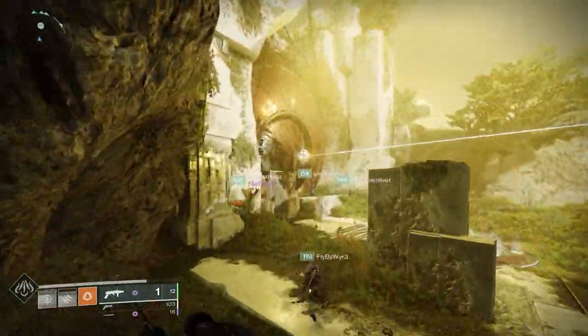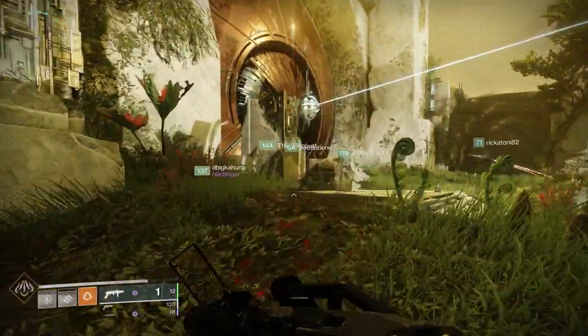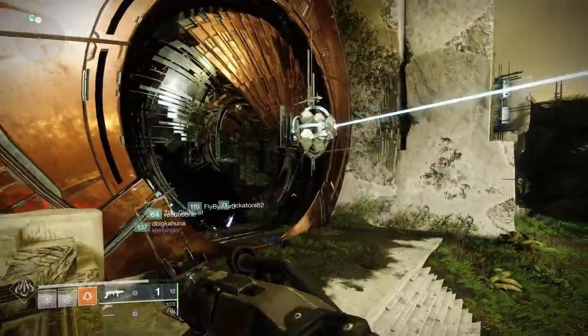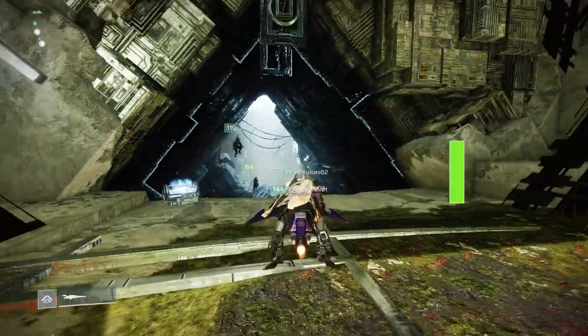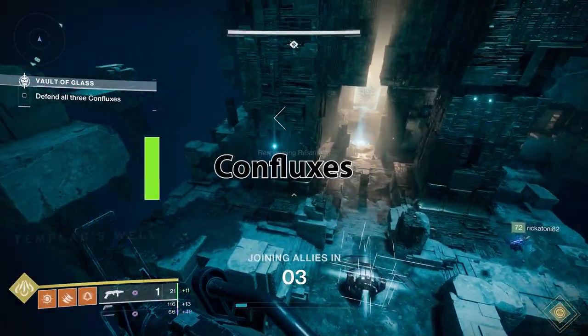Just do this for a period of time and eventually the spire will grow. Usually if you're good at it, it takes about four or five minutes. You get your loot and move on to the next encounter: Confluxes.